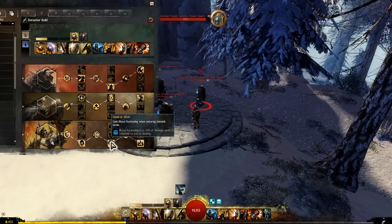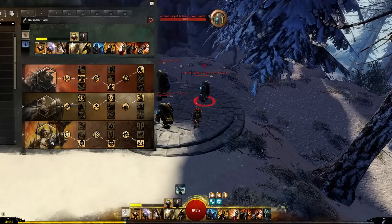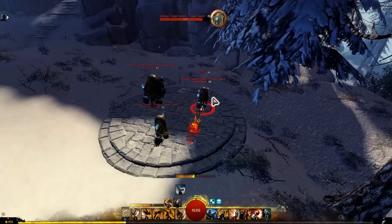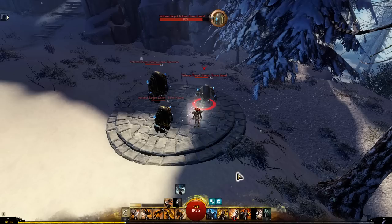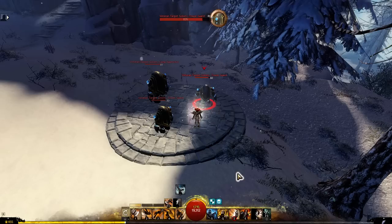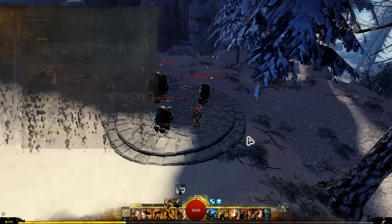When you leave berserk mode you get quickness, stability, super speed, and blood reckoning. So you can choose when you want to gain super speed to catch up to a target, or get quickness for your axe 5 which is a slow but high-damage attack. Or if a big attack is coming at you, you can immediately leave berserk mode and get the savage instinct, which nullifies all physical damage taken. The more you enter and leave berserk mode, the more uptime you get of these mitigations and boons.